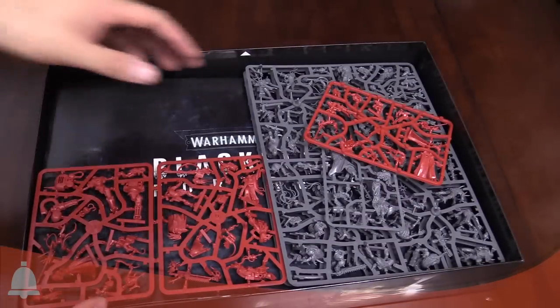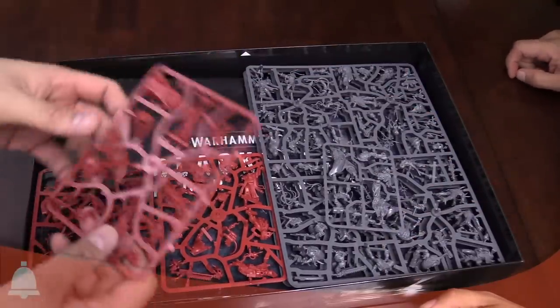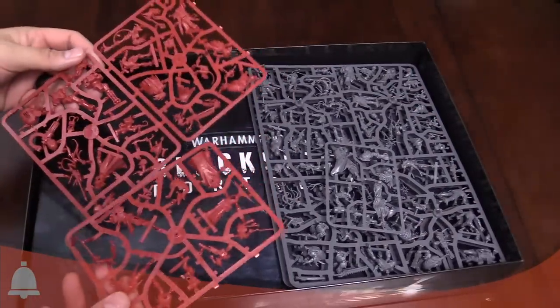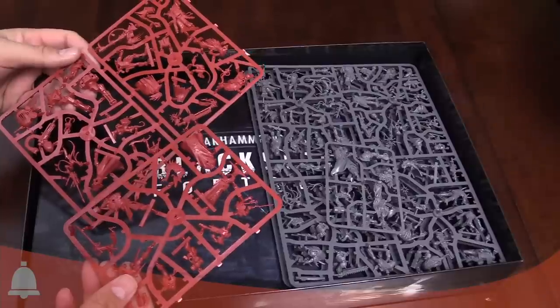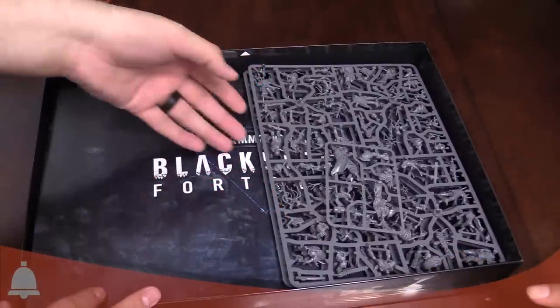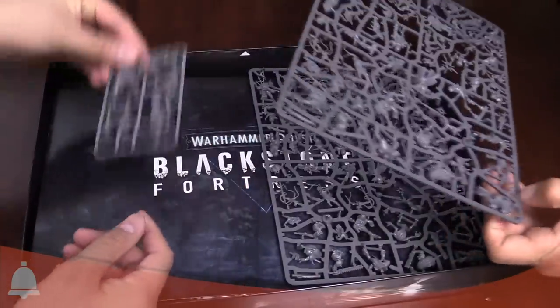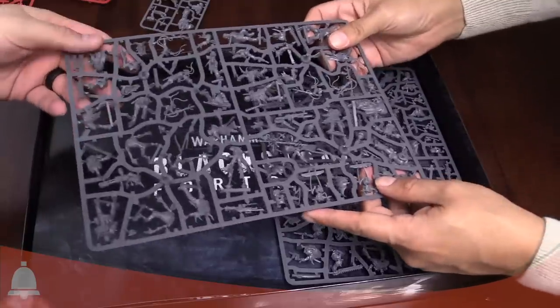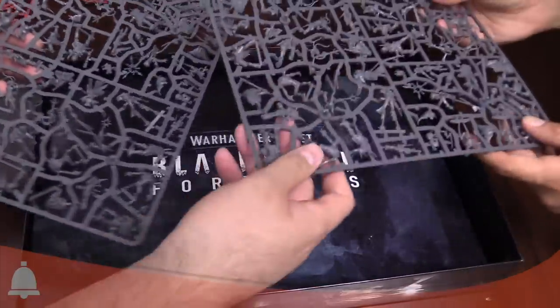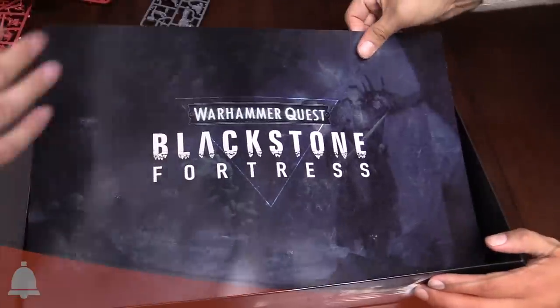Sprues, we've got models. We've got the explorers, which we will go over in more detail here in a minute. The red guys are the explorers — that's all of them on those sprues. That's a lot of guys, not a lot of sprues. We'll come back to those. We've got a Chaos Lord guy — this looks like a whole bunch of Chaos dudes. These are the same two sprues. We will come back to all this stuff.